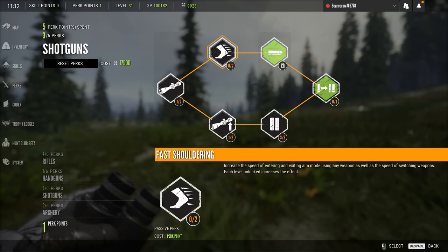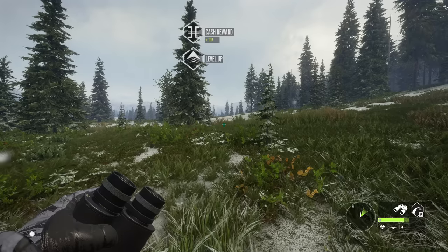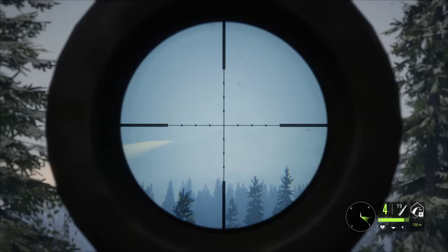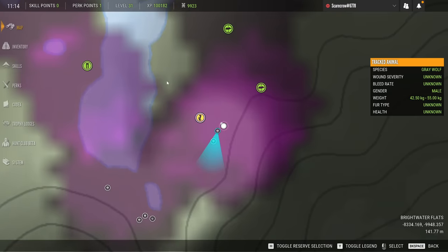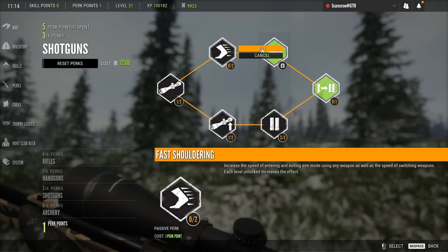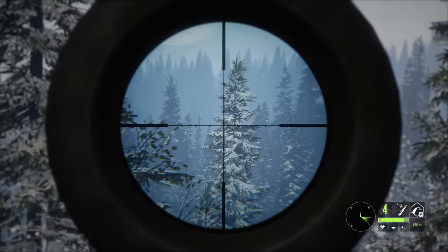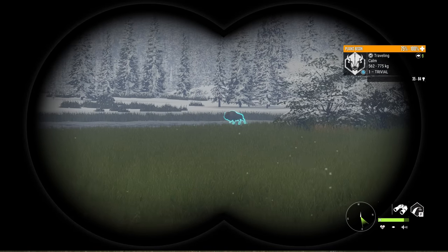Let's toss something into our perks. We already got recoil management, so we're kind of done there, though fast shouldering would be pretty good to get. Let's do a before and after — without any levels in fast shouldering it takes about this long to raise your rifle, which is a pretty slow process. In a lot of cases if an animal's about to spook, that might be too long. Now we're going to purchase fast shouldering level one, and you can already see a massive increase in aim speed. This is huge if you're trying to quickly aim at something before it runs away.